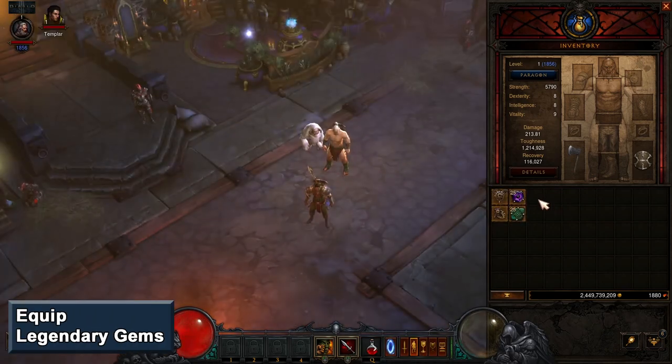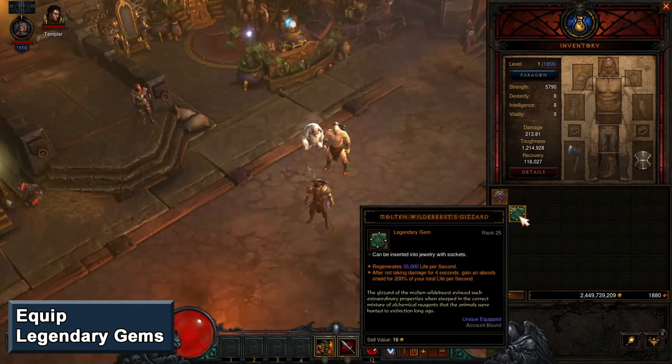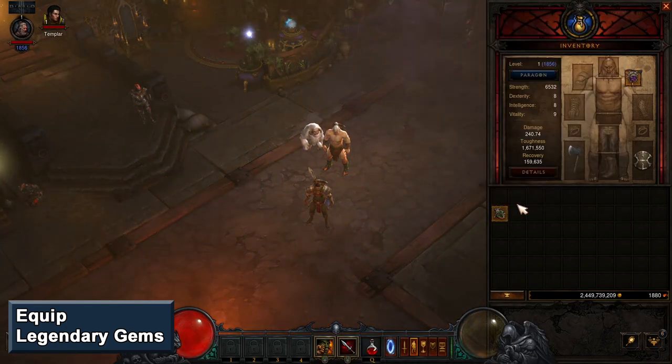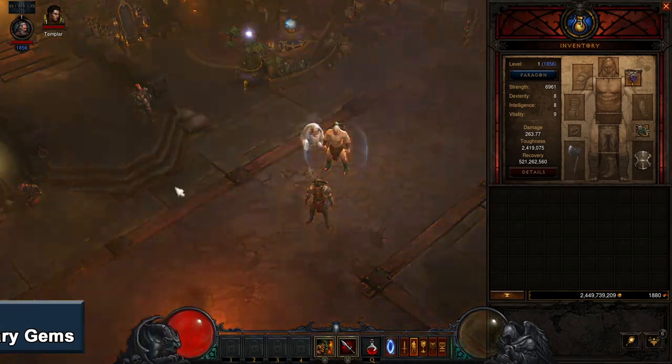Next, equip the Legacy of Dreams gem in one of the jewelry pieces. This gem will provide you extra damage and toughness based on the number of legendary items you have equipped. We'll be crafting legendary items to wear to maximize the benefit from this gem. In the other jewelry piece, equip the Molten Wildebeest Gizzard gem. This gem will provide an enormous absorbed shield and insane health regeneration to keep your health topped off.